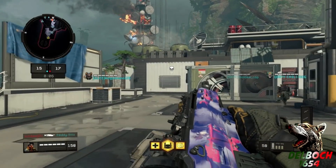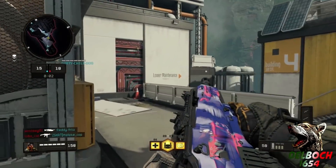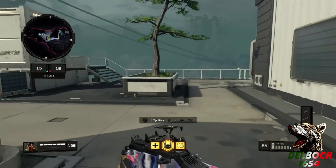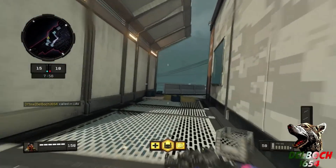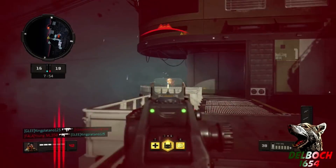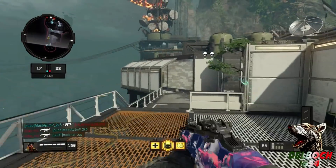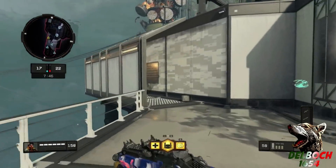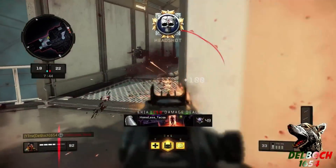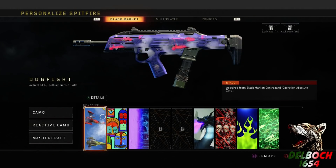I know I reiterate a couple of times that you have to have the gun Gold to equip any reactive camo. There actually is a glitch with one of the reactive camos — the one for the GKS. I have it unlocked but I can't equip or show it on any gun, so that's something Treyarch has to fix. I just wanted to show you me unlocking it, and in the next clip I'll demonstrate applying this reactive camo to several other guns.